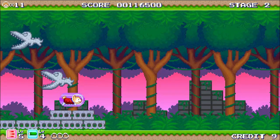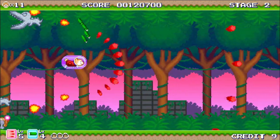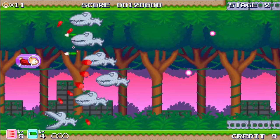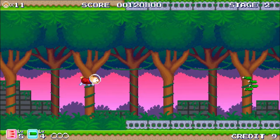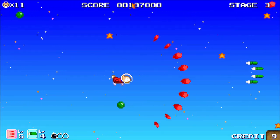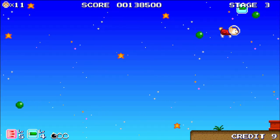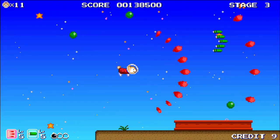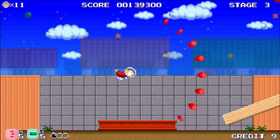Your only controls are a standard shot and a bomb, with the game utilising an in-stage power-up system to mix things up and grant a bit more firepower. This system sees you shooting power-up icons to rotate them through a varied set of options. Two of them are variations to your main shot — different for each dog — one usually being a weaker spread shot and the other a more powerful focused shot. You can also add one of two missiles, again different for each dog.